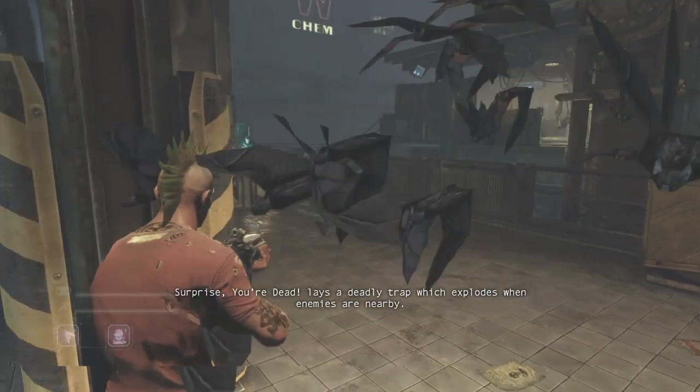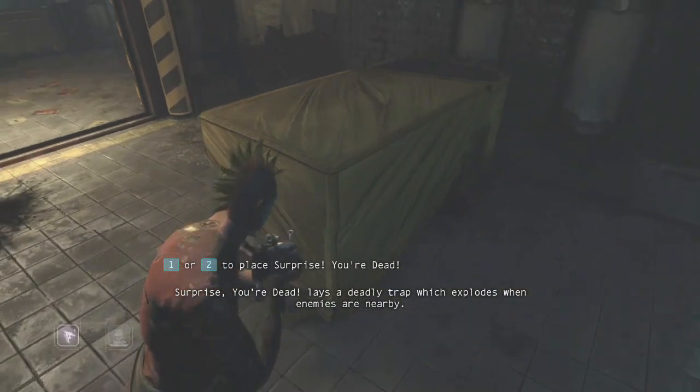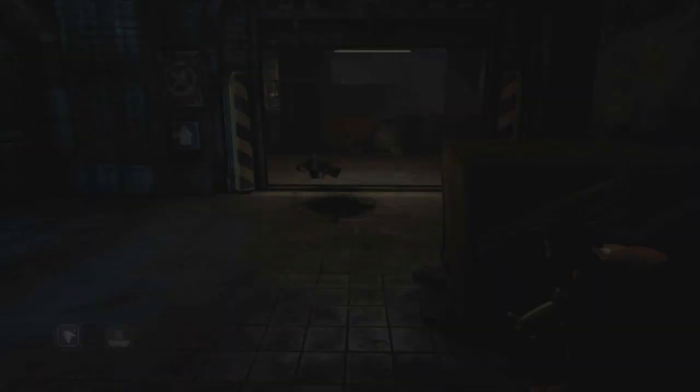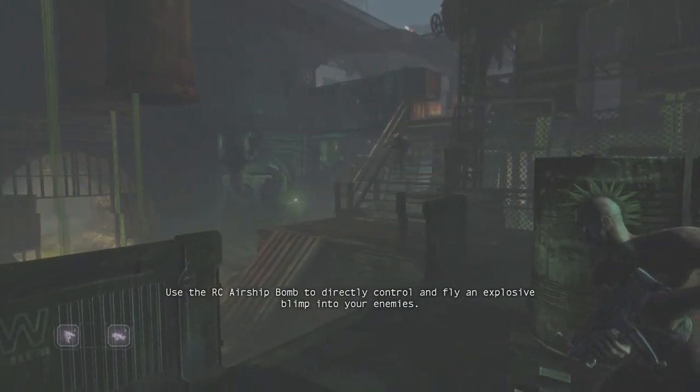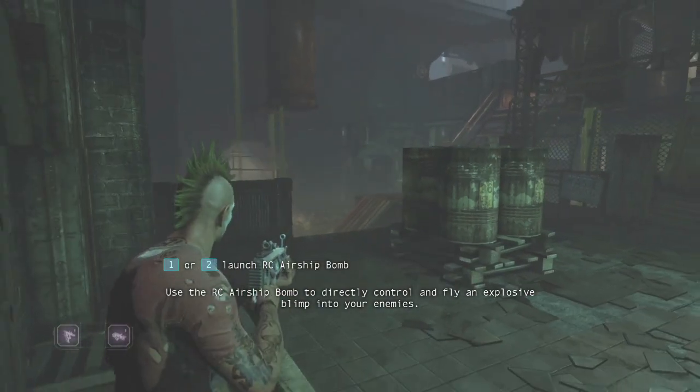"Surprise, you're dead" lays a deadly trap which explodes when enemies are nearby. Use the RC airship bomb to directly control and fly an explosive blimp into your enemies.